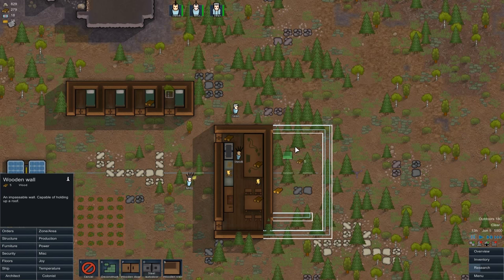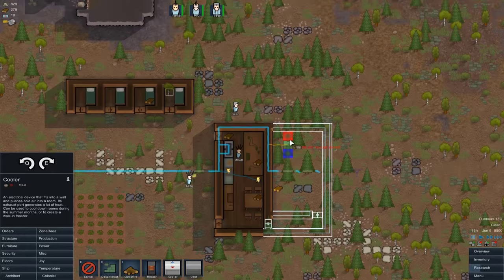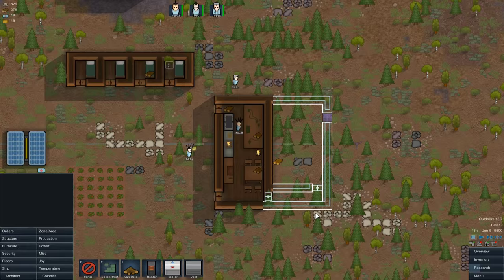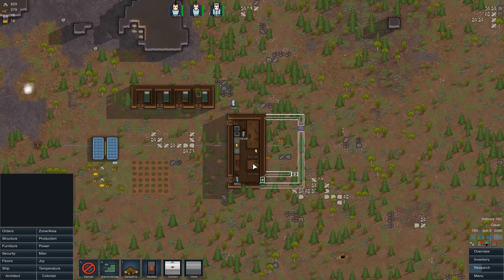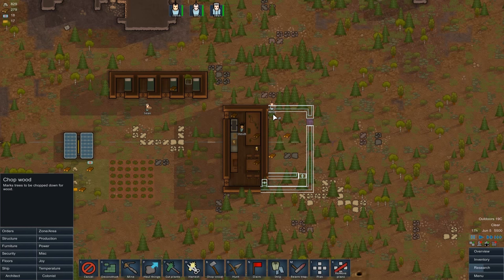Some crashed cargo pods — speaking of meat, there it is, and that's close to the base. That does prompt me to think about getting our freezer set up. I did think about this when building this room — it's going to come off the bottom here, and this will be the corridor entering the freezer. As those who've watched my previous series know, I like to build freezers with a little isolating corridor because that tends to mean they don't lose so much heat. They're going to use auto doors for this, so they open and close as quickly as possible to maintain the temperature, and then we put a cooler on.